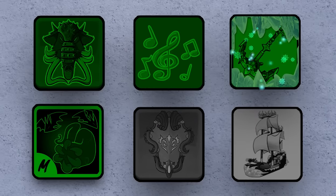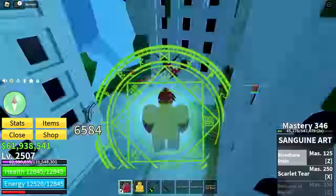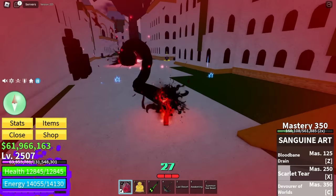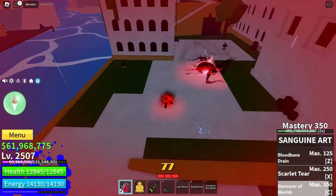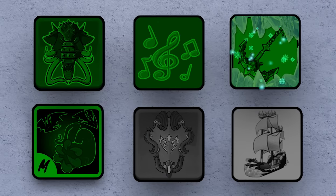Now that I'm done with the Shark Anchor, I'll get the last move of Sanguine Art. There we got it — I create an orb and it explodes and hits everything. That's actually really cool. Well, that completes our Sanguine Art too.